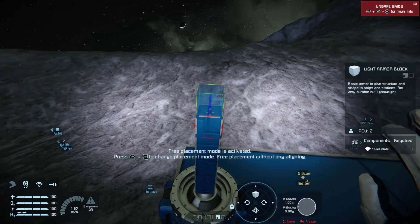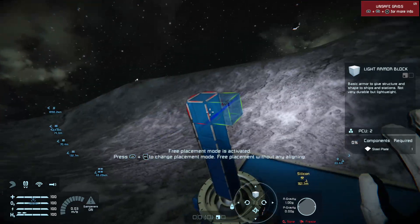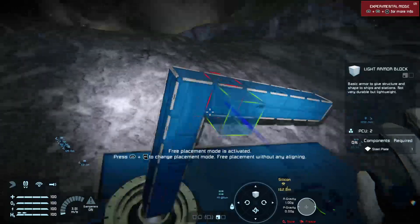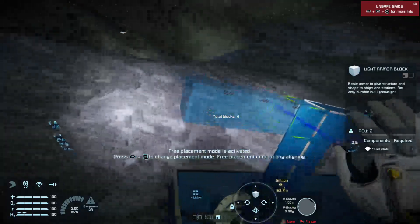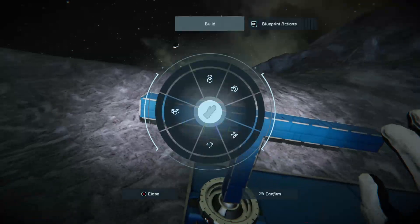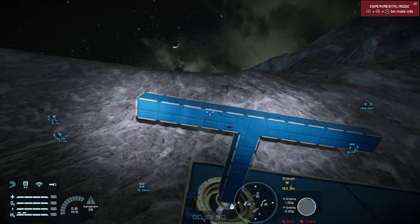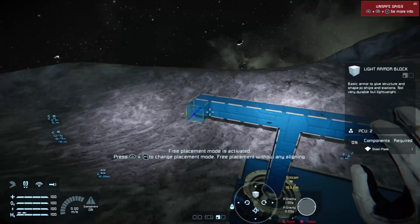Once you've got your gantry as high as you want, you want to start laying down an axis. I've got building with line mode on — click in the right stick, you can see toggle multi-block building, ensure that's set to line, confirm it and you're good to go. Cockpits are your first order of business. Cockpits are three blocks wide.